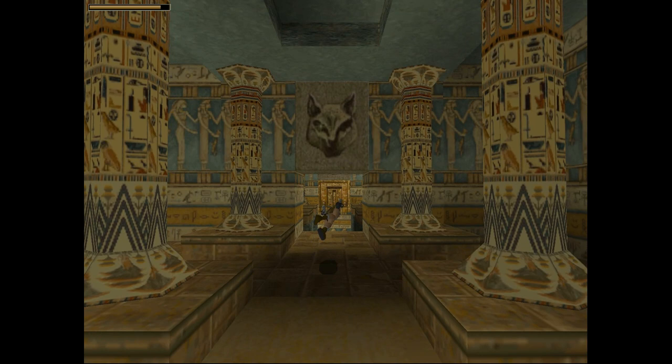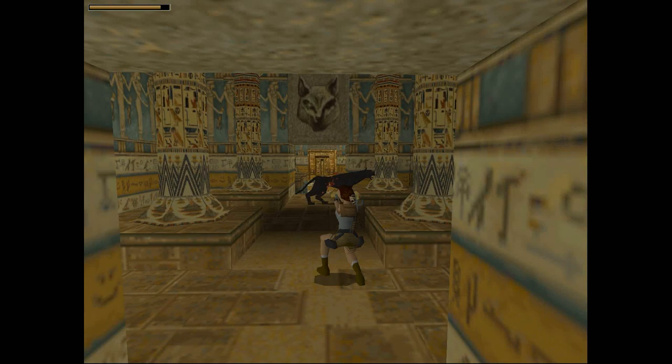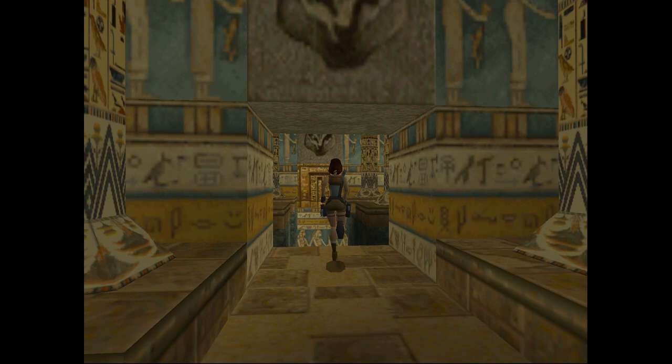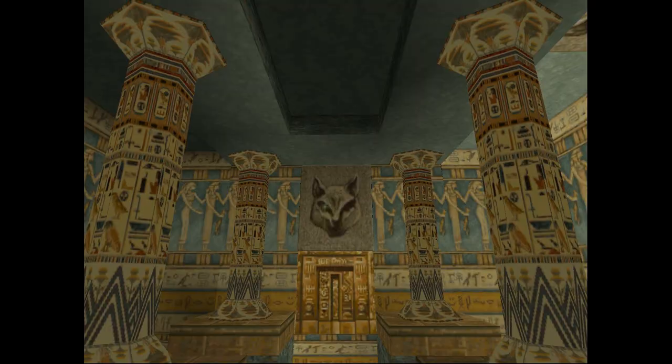If you don't know about him and you walk to the edge to look into the next room — where you'll see a bunch of spikes — he's going to push you down into the spikes. That's what happened to me on my live stream, which is pretty funny. Now that he's taken care of, let's take a look around and see the spikes.